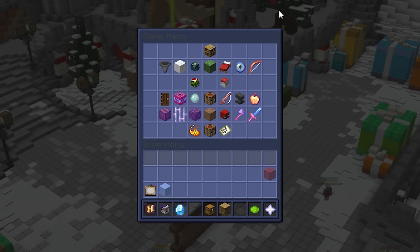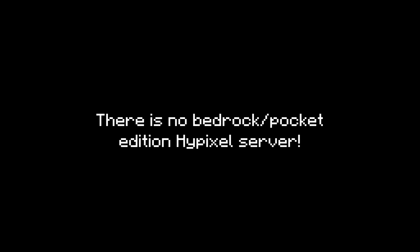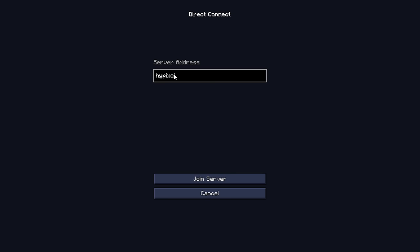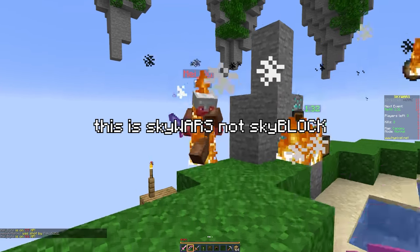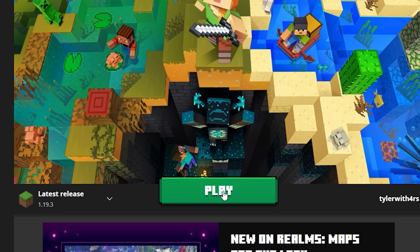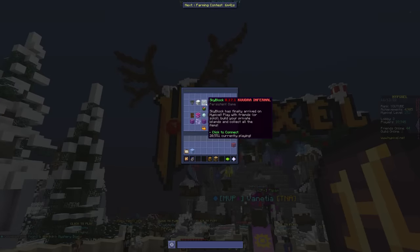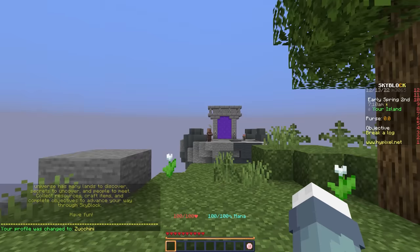Absolute basics: Hypixel Skyblock is a game mode on the Hypixel Minecraft server for the Java edition. It can be joined on any modern version with the server IP Hypixel.net. Most players use version 1.8.9 for better PvP and mod support, but there's no PvP in Skyblock, so the newest version is totally fine. Once you're in Hypixel, open your navigation menu and click Skyblock.